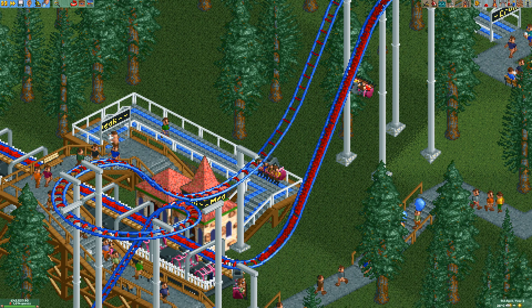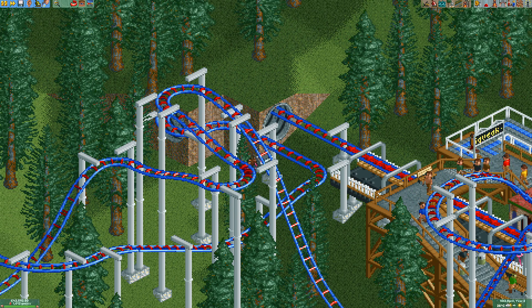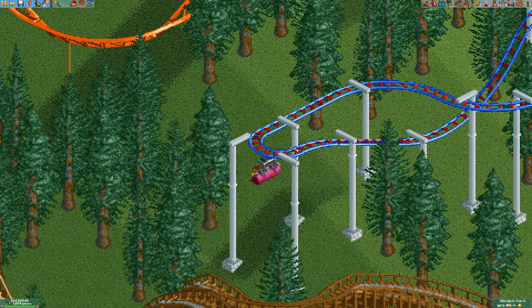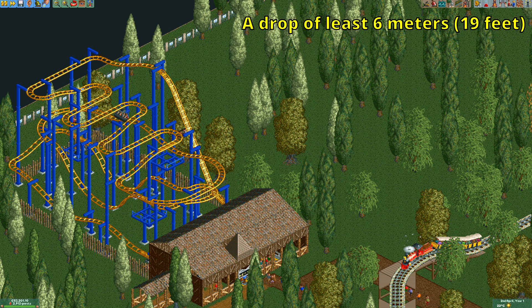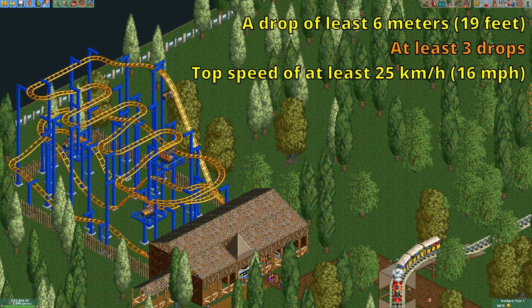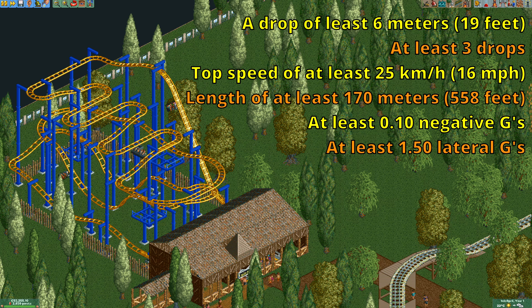Those tiny turns can also be useful to meet one of its stat requirements. The inverted hairpin has, along with the wooden wild mouse, the most stat requirements of any coaster type with six: a drop of at least 6 meters, at least three drops, a top speed of at least 25 kilometers per hour, a length of at least 170 meters, at least 0.1 negative g's, and at least 1.5 lateral g's.